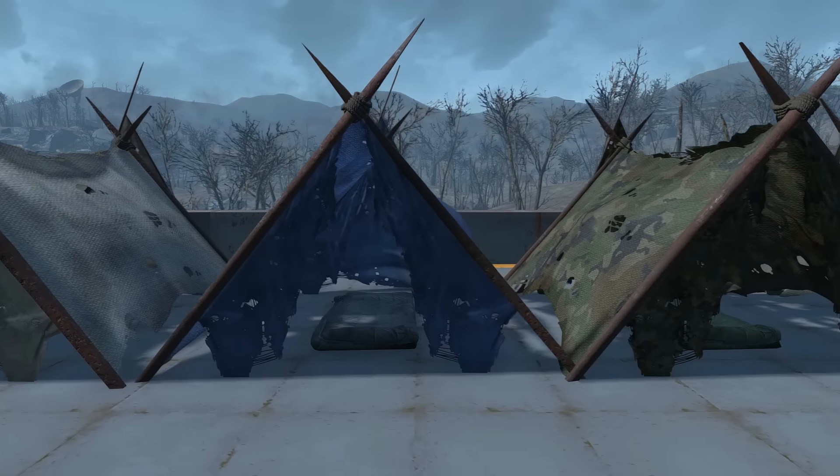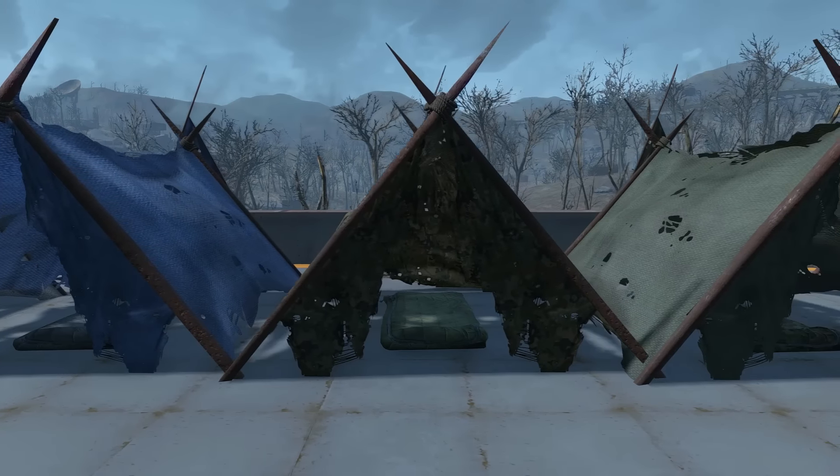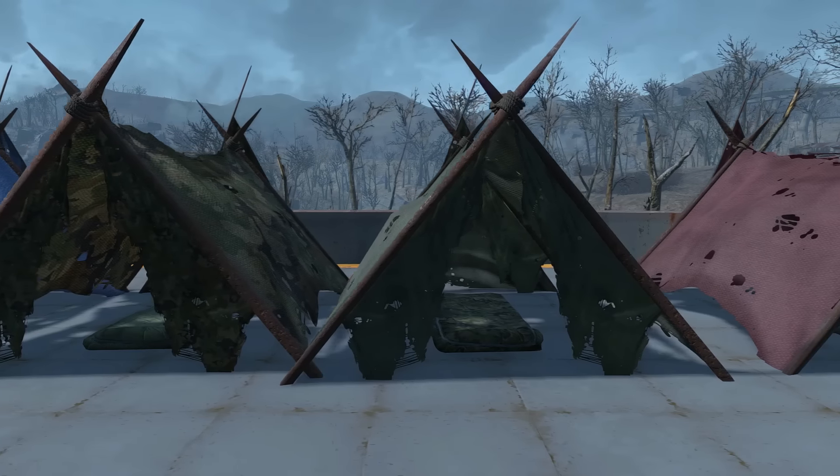The pole tents come in several different colours, including plain white, blue, black, green and red, as well as the two camel variants, forest and desert.